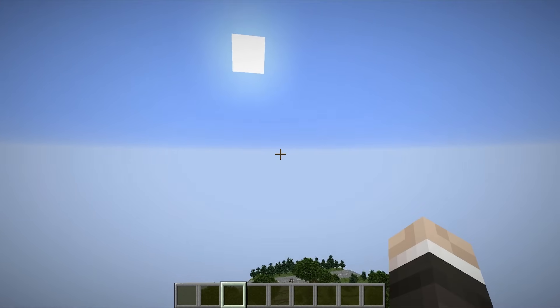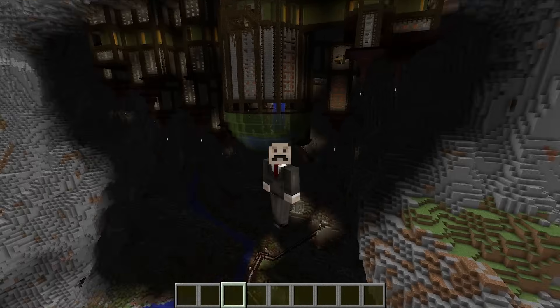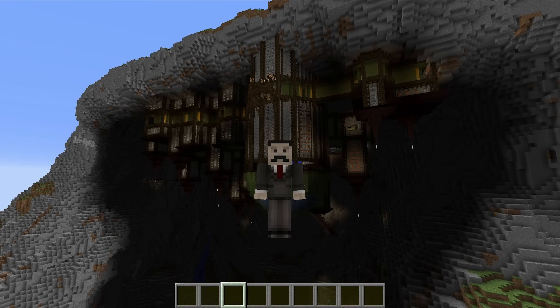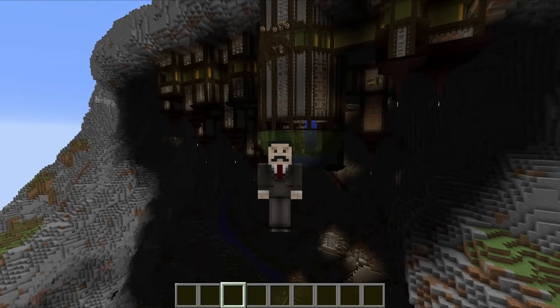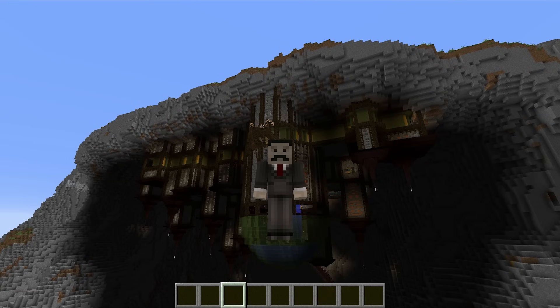This thing is available for download down in the description. If you want to check it out and play around with it yourself, go ahead — find the link in the description and chuck the world save into your Minecraft saves folder. If you want to make some improvements and add more redstone contraptions, then go ahead, I'd love to see them. That is all I've got time for today — I hope you enjoyed this video. If you did, please hit that like button and if you really loved it, make sure to subscribe. Thanks for watching, this has been Mumbo and I'm out. See you later.